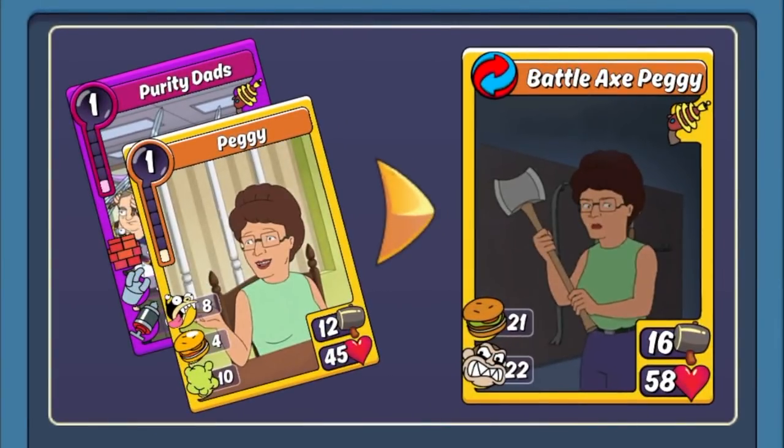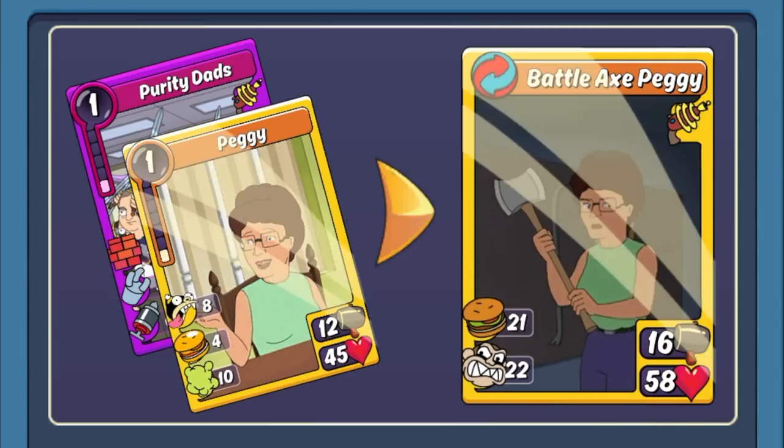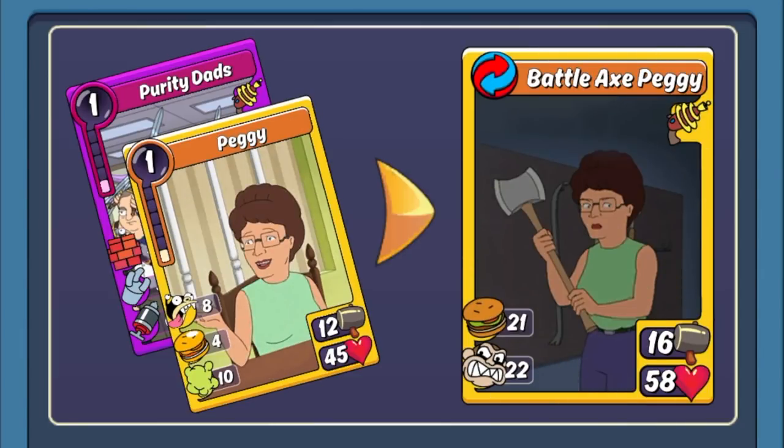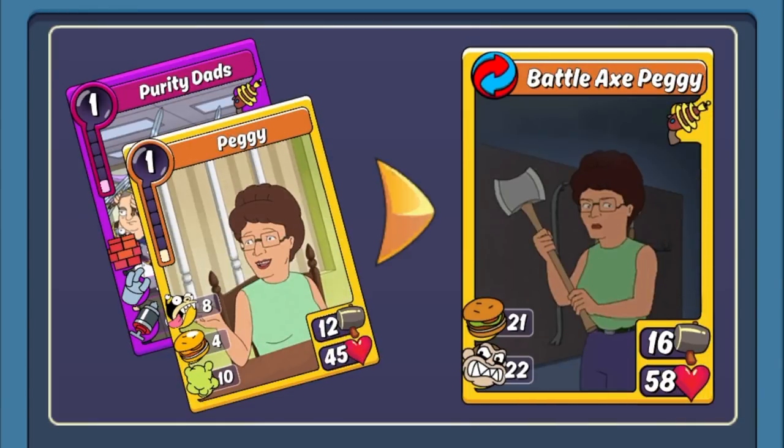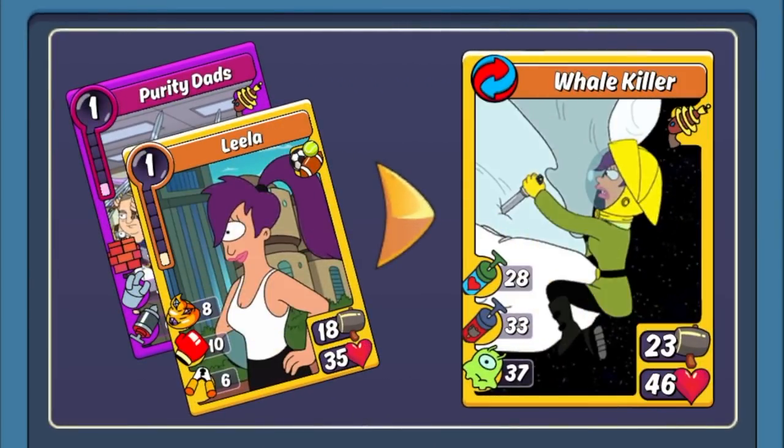The next one you can make is with Peggy for Battle Axe Peggy. This is an older one but a great offensive card — it has an insane stat for Craze and an insane stat for Heal as well, so this can be one of your healers as well as one of your killers. Nothing really bad to say about Battle Axe Peggy, even on defense — even if she gets taken out she will do some damage before that happens. Great all-around combo to run for Armed.